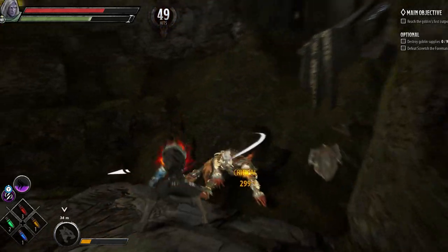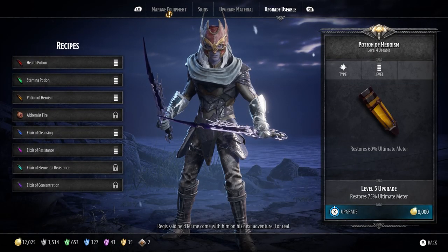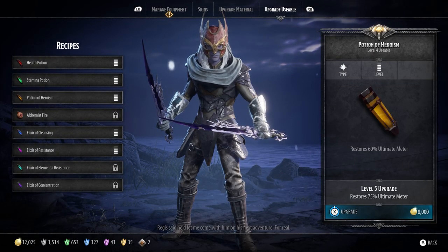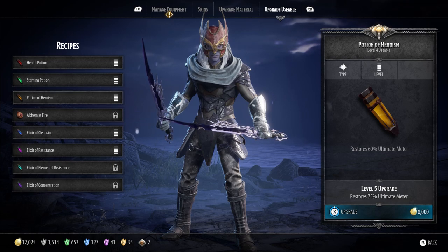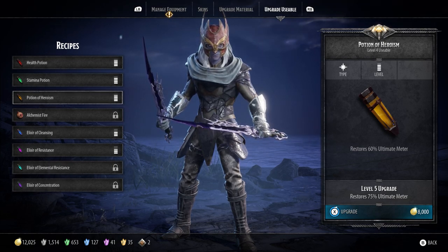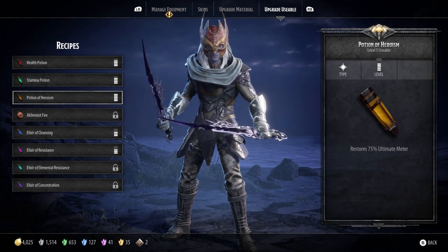Now let's talk about one potion that you should get to max as soon as you can, which is the potion of heroism. Depending upon how much heroism power you have left in your character before you drink it, it can get you all the way up to allowing you to use your special attack. This potion can come in clutch in the midst of a fight when you're surrounded by multiple enemies or dealing with a difficult boss. This has definitely saved my butt and also my teammates whenever we're surrounded by multiple foes.